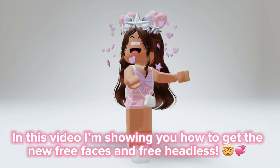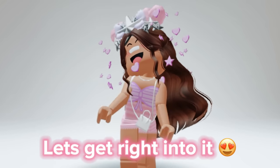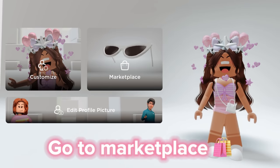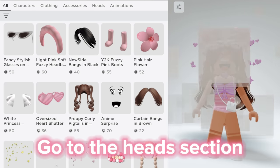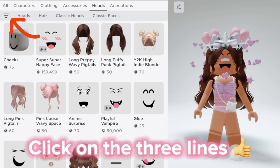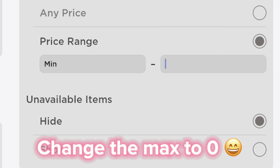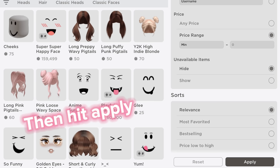Okay y'all, in this video I'm showing you how to get the new free faces and free headless. Let's get right into it. Go to marketplace, go to the heads section, click on the three lines, go to price range, change the max to zero, then hit apply.